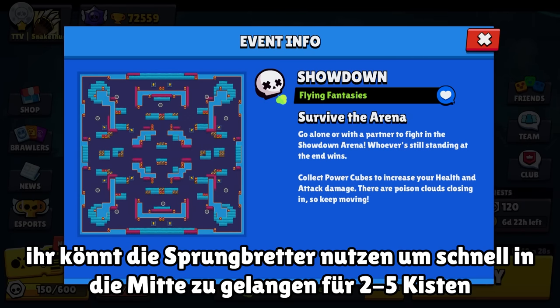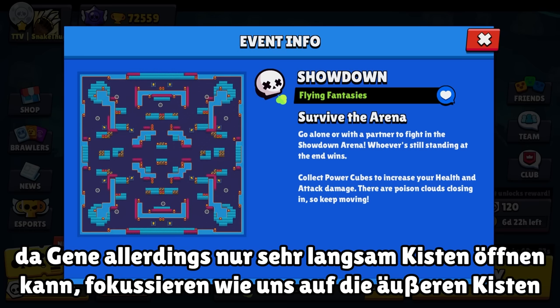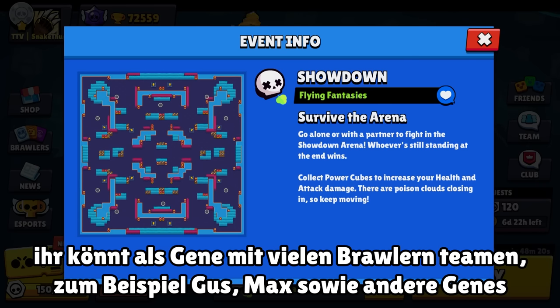On this map you have two options: you can use the jump pads to rush the middle and get as many cubes as possible, but since we're playing Gene we need a while to open our chest, so we don't really have a use for the jump pads. We focus on opening the chest in the corner of the map and tend to team with anyone we can. I suggest teaming with brawlers like Gus or Max or other Genes obviously.